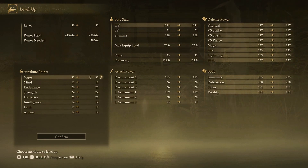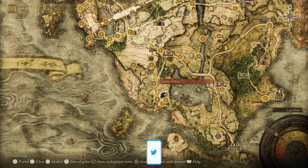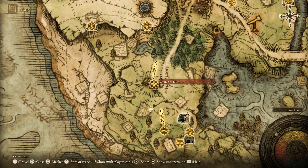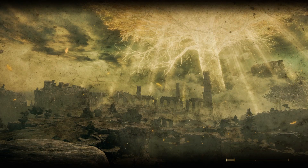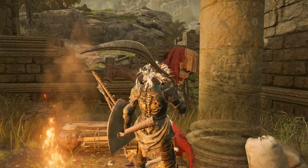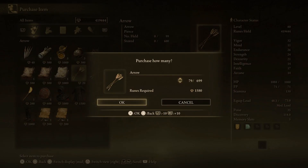Now that we have that showcase out of the way, let's dive into how you can do this for yourself. First things first, you're going to need a few things. Make your way over to the Church of Ella right here — it's the first church area you can get to after the first step. Talk to the merchant, open up his shop, and get yourself some arrows. You can carry a total of 99 at a time, so go ahead and pick up 99, which is going to cost you around 1,980 runes.